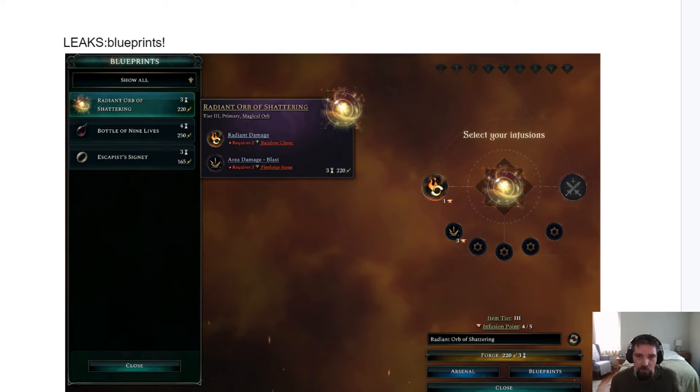Looking at the blueprints, there are three options the player could choose between. The Radiant Orb of Shattering is going to cost some Imperial Essence, take some time to complete, and use some infusion points. What's really unique is it requires two rainbow clovers and three fireforge stones to get its effects — the rainbow clover provides Radiant damage and the fireforge stone provides area damage, similar to the Storm Crow's primary attack. My estimation is that blueprints will give you more value out of your infusion points than standard options.